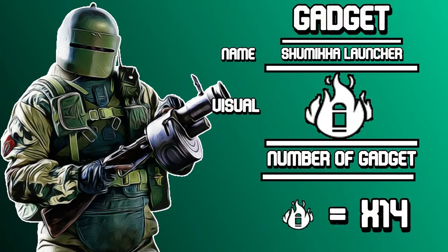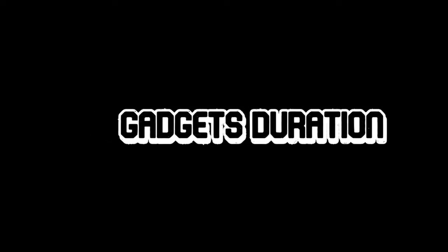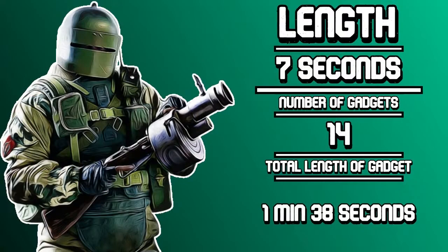Tachanka's gadget is the Shumikha launcher. It fires fire grenades that can kill attackers and defenders and shut down huge areas. Smoke's gadget lasts for 10 seconds apiece — with three total gadgets, that's 30 seconds total. Tachanka's launcher holds seven shots per magazine and 14 total shots. Each individual shot lasts seven seconds, so the total length of his gadget is one minute and 38 seconds.